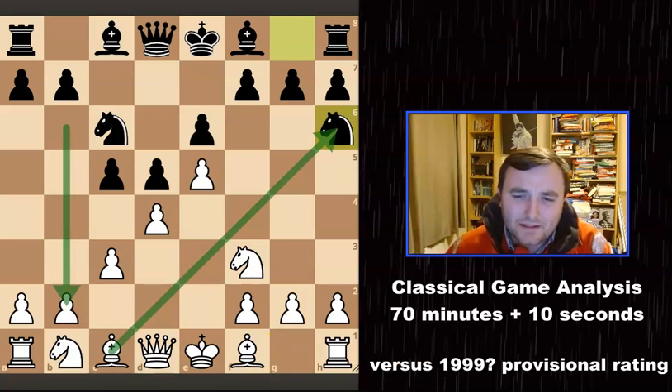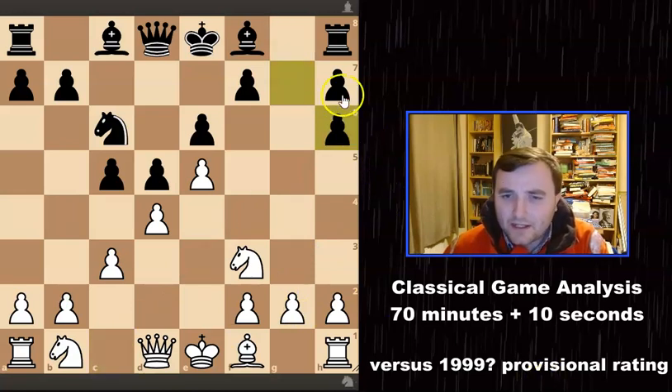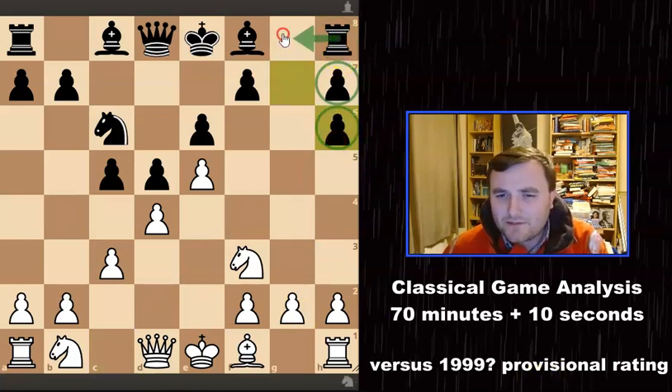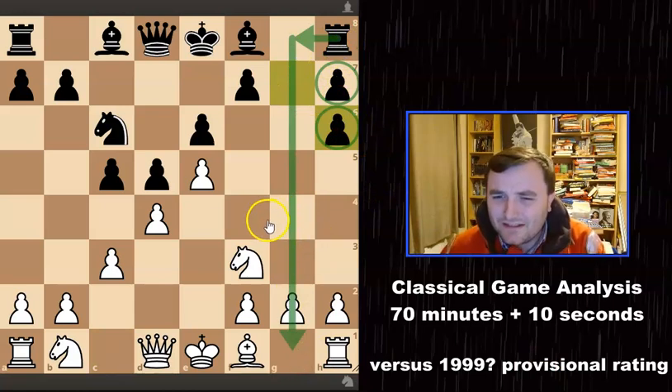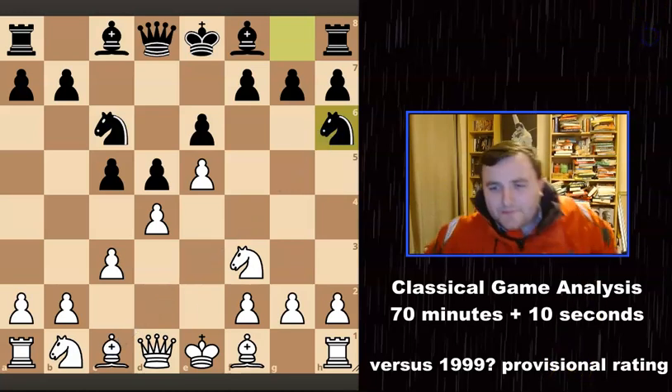I thought for a few moments: if I capture here, okay he's got these doubled pawns, but I've just given him the g-file to attack down. I didn't think it was all that good. When I looked at the database, bishop takes on h6 has been played 25,000 times but doesn't score particularly well — Black wins 52% of games. The engine says you should take, but the jury is still out on this line.